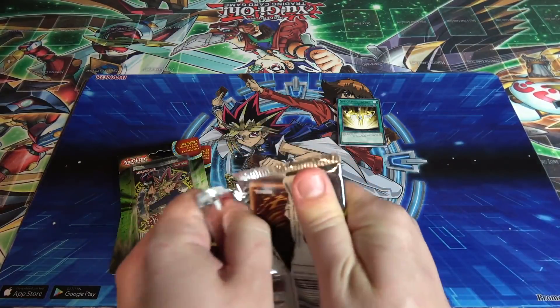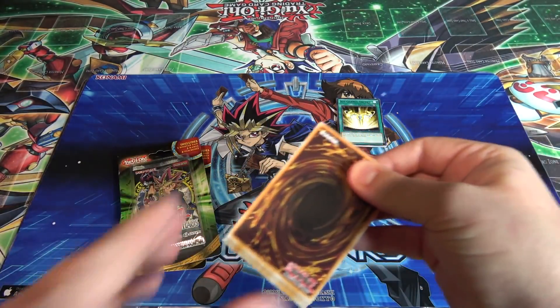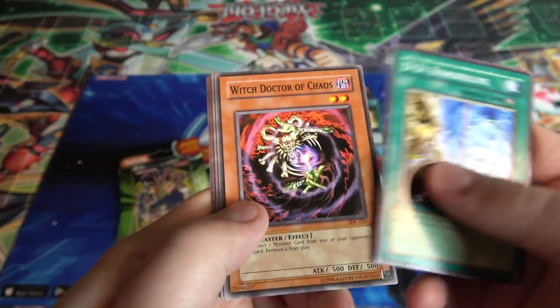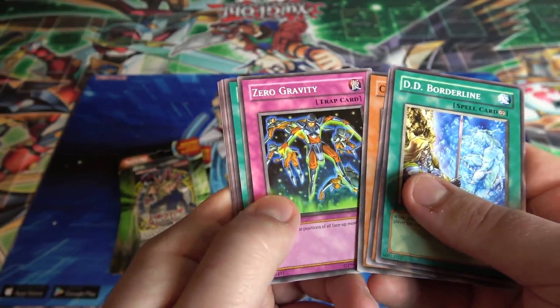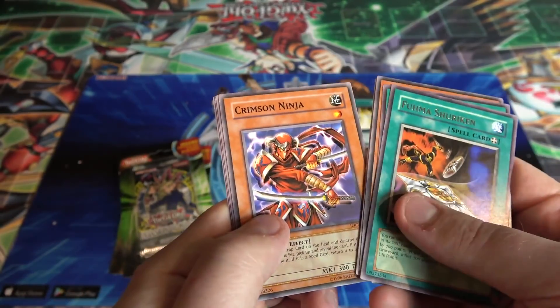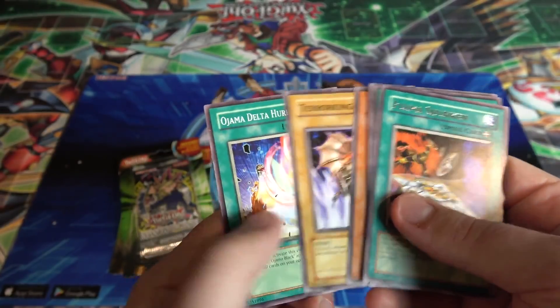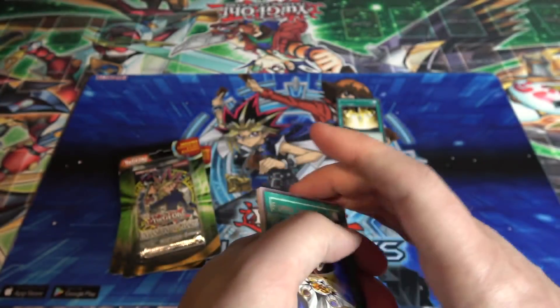Let's see — Invasion of Chaos, I don't know... Dominion of Chaos, sure, he's on the front, might as well ask for that. Hopefully get something good — DD Borderline, remember that card? Witch Doctor of Chaos, Chaos Sorcerer — that's pretty good — Zero Gravity, and Fuma Shuriken for our rares. We got a rare — Crimson Ninja right after that, which makes sense. Torpedo Fish, Terry King Salmon, and Ojama Delta Hurricane — I still love Ojamas, that card's pretty cool.